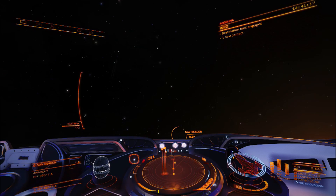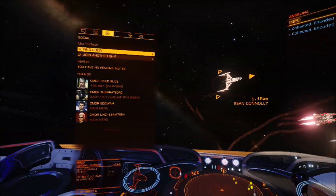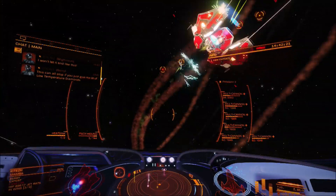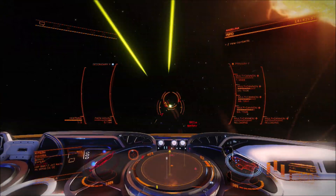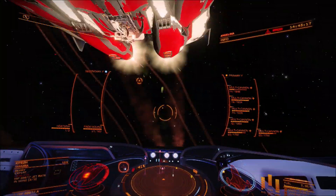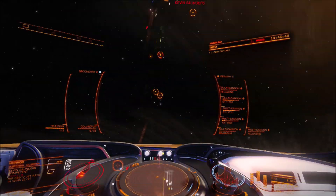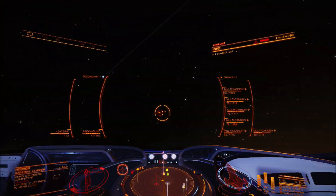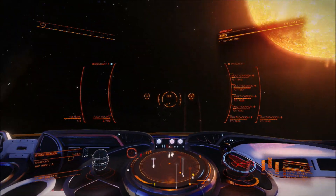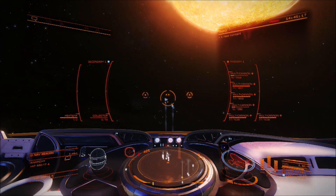Hi, this is Apple1975 and welcome to Lee Dangerous on the Xbox One. Today I'm showing you something I do when I want to get some base materials. It's a little habit of mine when I've done my PVE piracy and my PVE grind for merits. If I've got my shield cell banks left and my shields are pretty good, I will take my stolen low temperature diamonds into the nav beacon where I've been and then kill anything that attacks me and scoop up their remains.